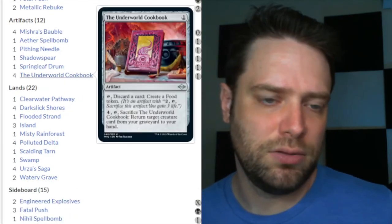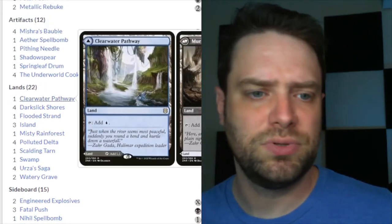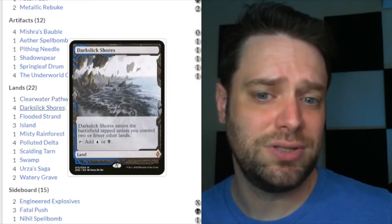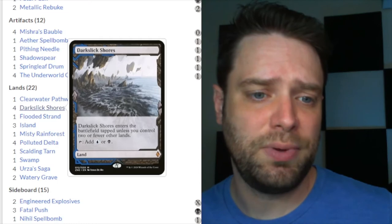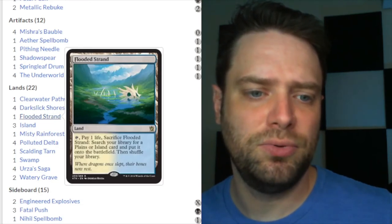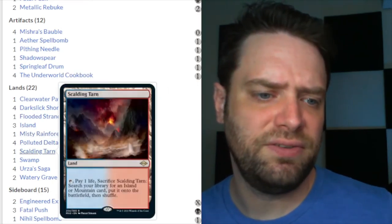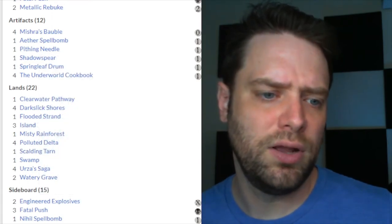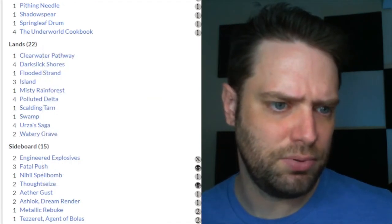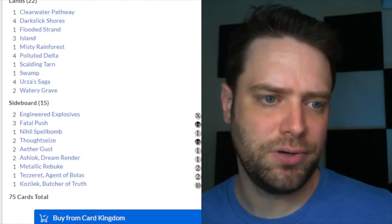For lands, we run 22. Clearwater Pathway and Murktide Pathway let you choose to tap for black or blue. Dark Slick Shores enters tapped unless you control two or fewer other lands, tapping for blue or black. We lean heavily on blue fetchlands: one Flooded Strand, one Misty Rainforest, four Polluted Delta, and one Scalding Tarn. These can fetch our three Islands, Watery Graves, or the single Swamp.